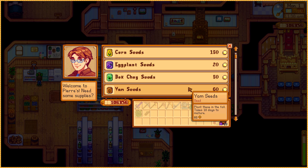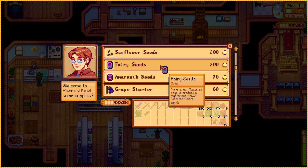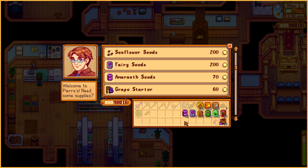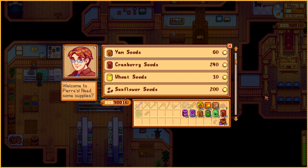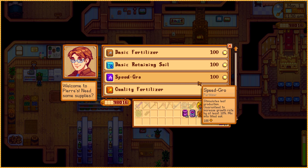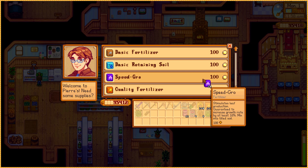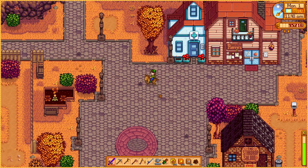I'm gonna need 24 cranberries, 8 bok choy, 8 artichoke, just 5 yams, 4 fairy roses, and 12 of what I just wrote as 'purple hay' on my list. To make the cranberries and fairy roses grow faster, I'm gonna get some speed-grow fertilizer as well. It should especially help with the fairy roses — the faster they grow, the faster we'll get fairy rose honey, and that's even more profit. So we need 28 of those, and we're all ready to go.